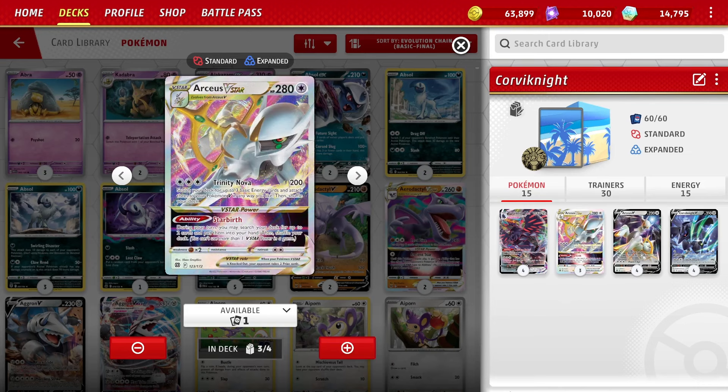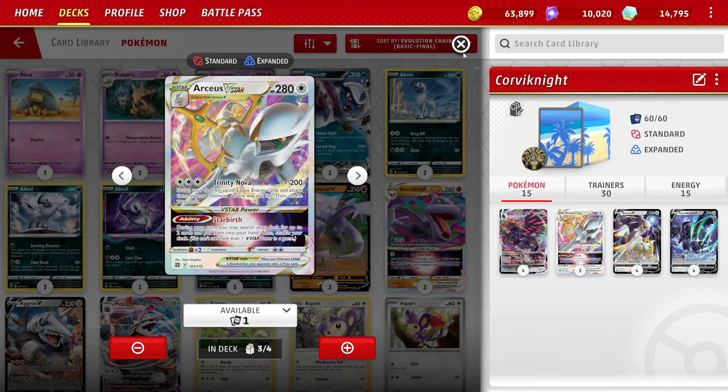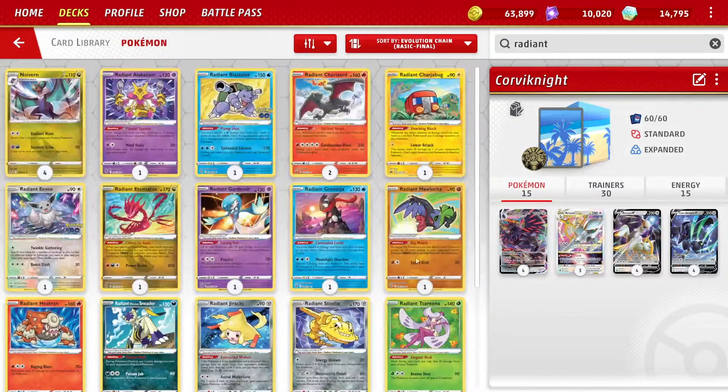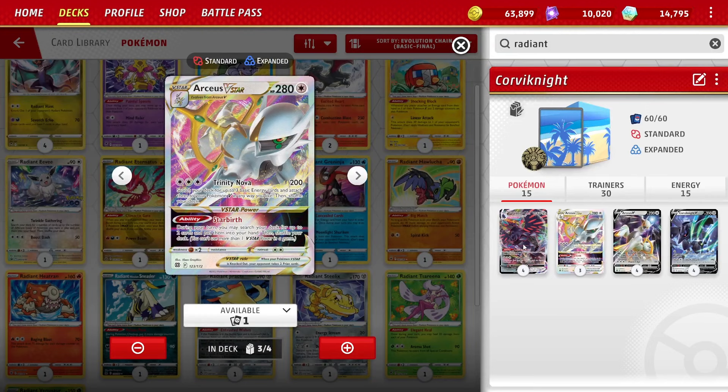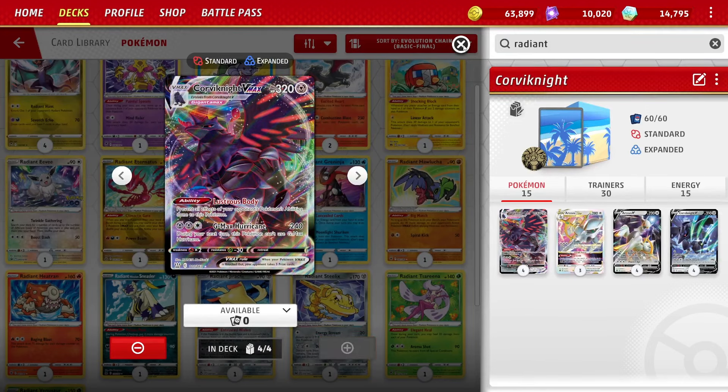It plays a 3-4 Arceus V-Star line for two reasons. One: Starbirth ability is very, very good - search your deck for any two cards once during the game. That's the engine, because the deck doesn't play any other engine Pokemon - we're trying to be tanky and not give up too many prizes. The goal is to make them hit through one Arceus V-Star and then two Corviknight VMAXes - force them to take eight prizes. That helps a lot with prize mapping, making them take at least an extra turn or two.